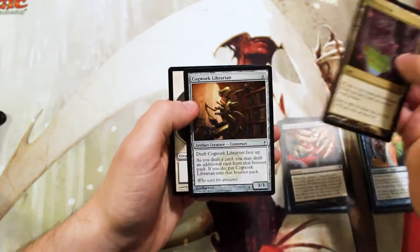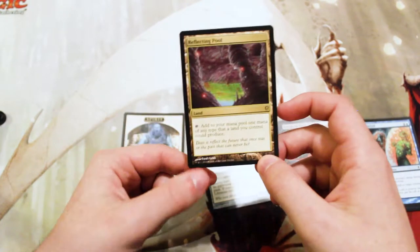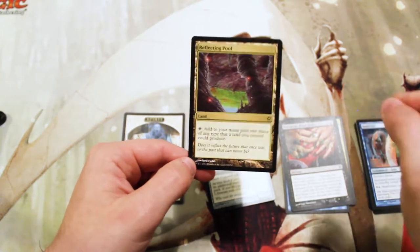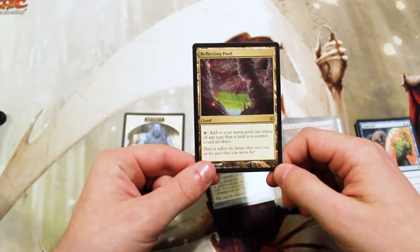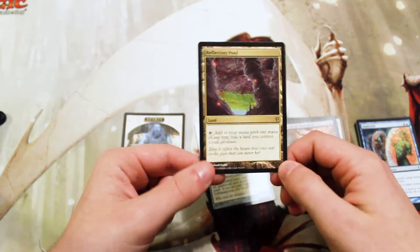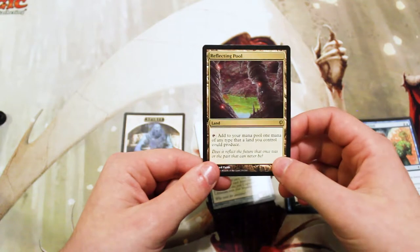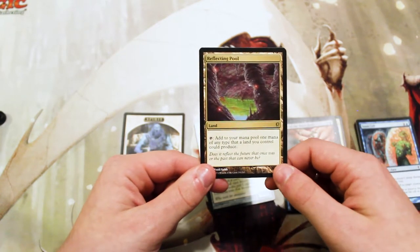Reflecting Pool is fantastic. It's a land you can tap to add any colored mana to your mana pool that any land you control could produce. So basically it reflects any color of mana that you already have on the field. Say you have blue, white, and red — this can also now produce blue, white, and red. It could be up to five different colors, which is fantastic — technically six if you include generic lands. Really, really great.